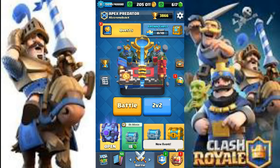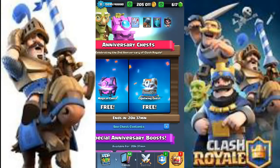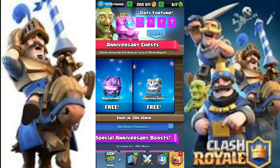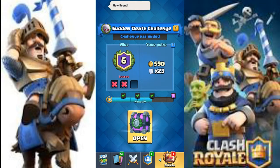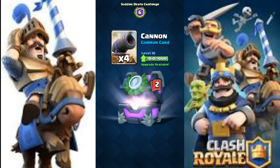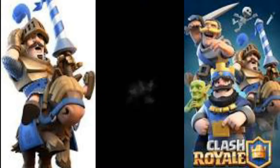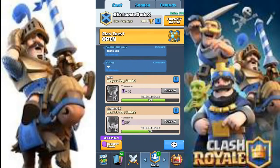First things first, let's just open up some chests. Today is Clash Royale's second anniversary, so they gave us two free chests — a lightning chest and a magical chest. Let's start with the sudden death challenge chest first. We got 590 gold, 4 cannon, 16 minion horde, and 3 heal spells — not bad. We also got the retro royale and the clan chest.